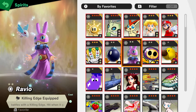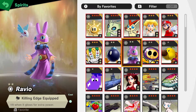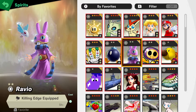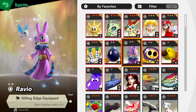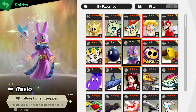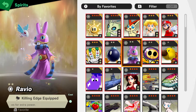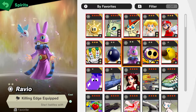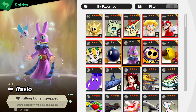Now you have Ravio with the Killing Edge equipped. The Killing Edge is really good, especially when it glows up for extra power — super good. The best thing I like to do with sword items like this is just throw it at the enemy. It's hilarious when you attack them and then they die from it, and surprisingly it's a good way to attack them.